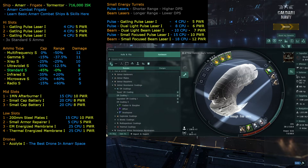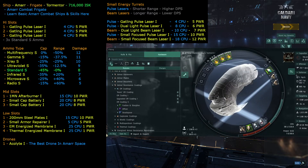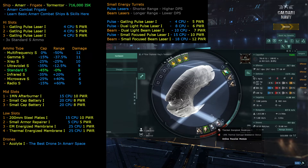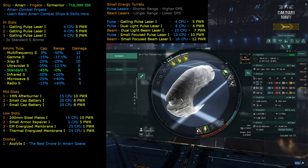The better option is the energized armor resistance membranes — exactly the same thing except they have fitting requirements and give more resistance. The armor resistance coating gives 19.5% while the energized membrane gives 28%, so that's about 8.5% more resistance. The fitting requirement is 25 CPU, so if we have spare CPU — and we have 80 — we'd instantly want to upgrade to these because they do the same thing but better, just requiring more to fit.